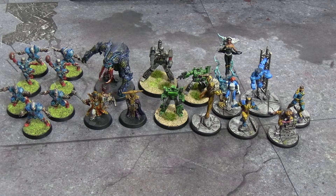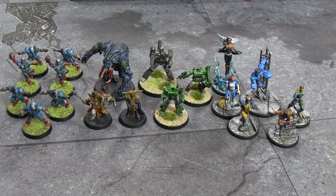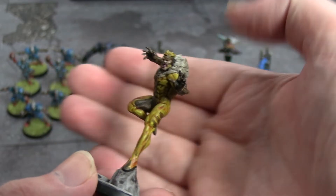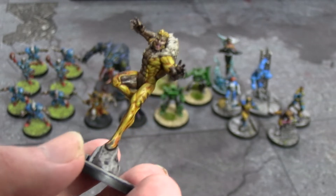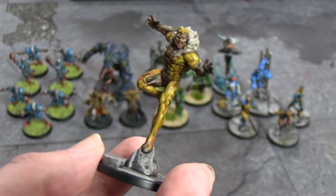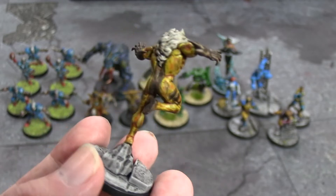That leaves us — must resist urge to do the X-Men theme — with half Brotherhood, half X-Men. Just Magneto to go. For all the yellow you'll see on Sabertooth, Toad, Wolverine, and Cyclops, I did the same thing: Iyanden Yellow, then a wash of Agrax over it to go into the detail lines. In Sabertooth's case particularly it really picks out his muscle lines and makes it look better. Wild Wood on the brown parts, Basilicanum Grey for the bases. His pose is nice — it's deliberately meant to mirror Wolverine's.